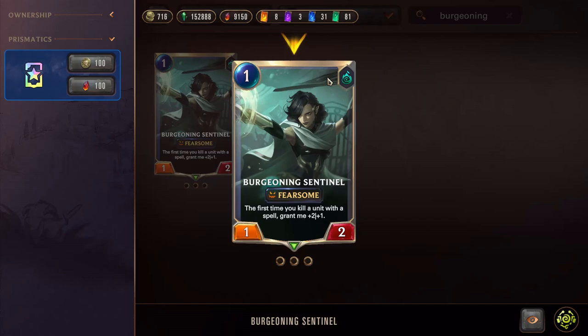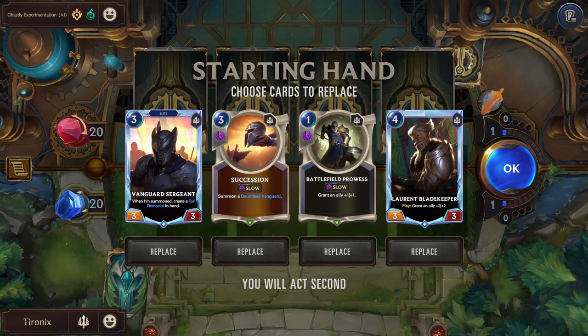Let's go play a match and see how this all comes together. This is the start of a game - you start by drawing four cards and you're given the option of what's called Mulligan, where you can try to replace a card if you don't like it. Some of these cards cost three, three, one, and four.